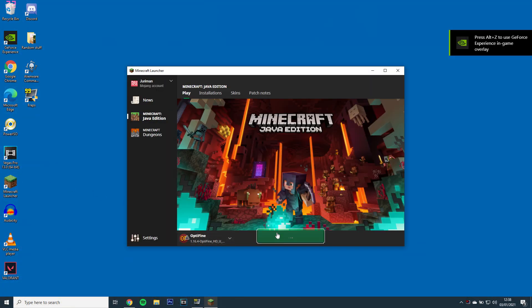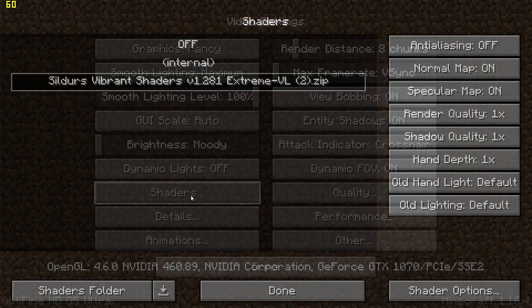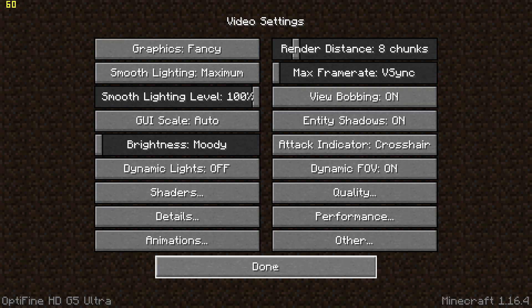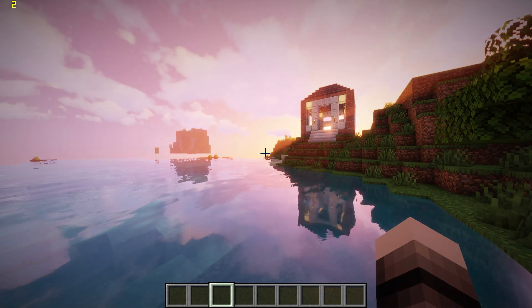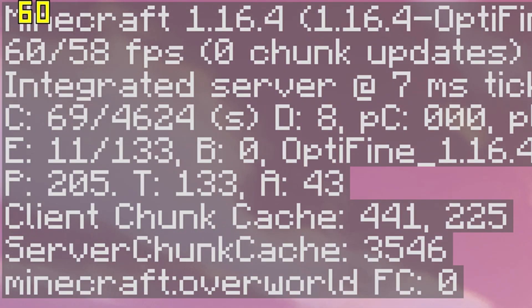The first step will be to open Minecraft with the latest Optifine and load up Sildur's Shaders. If I open up a world, you'll see my FPS is currently at 60. You can check your FPS by pressing F3 and looking at the top left.